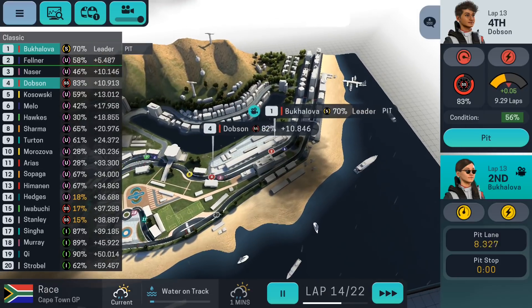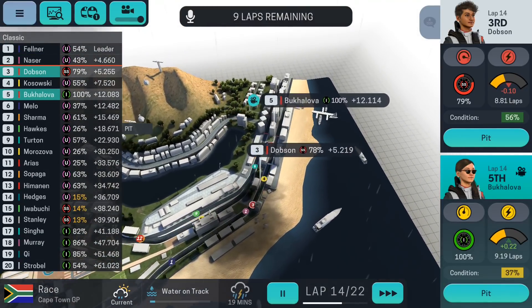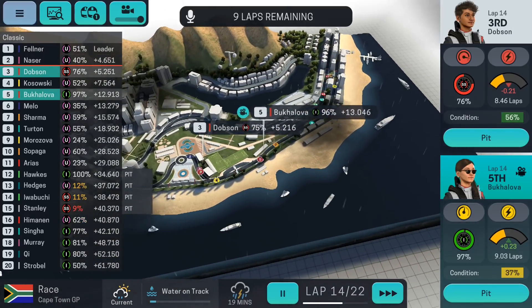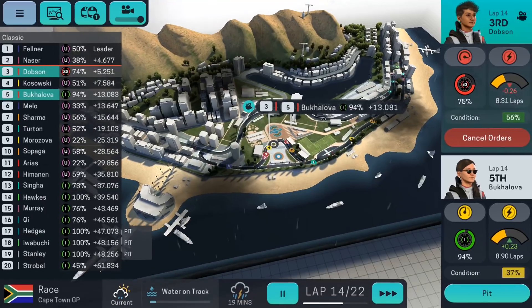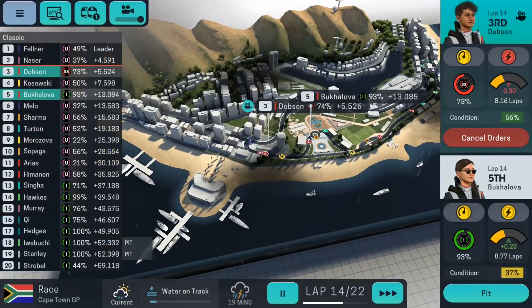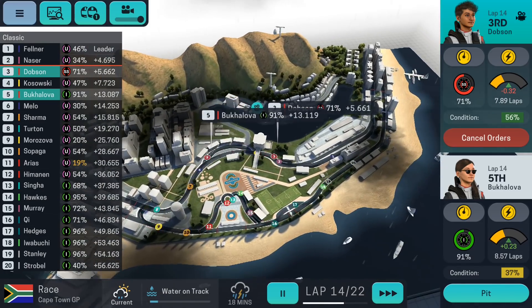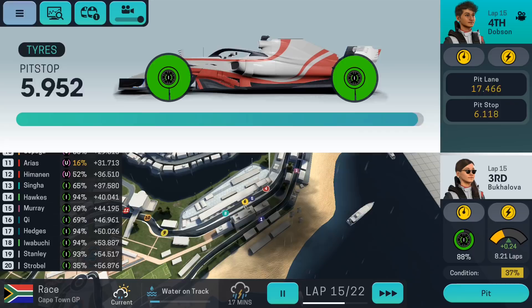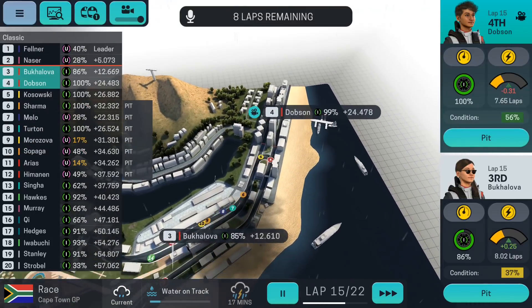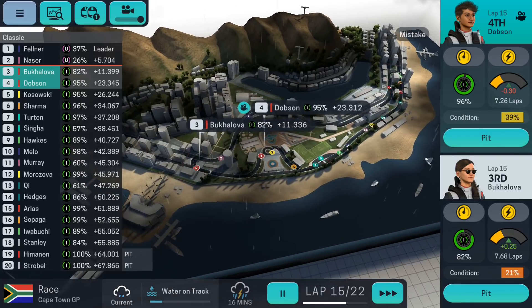I'm going to put Baklova in now and get Dobson to do another lap — intermediate tires straight away. Good job. Dobson is going to pit this lap and put the intermediate tires on. The pit lane is quite short here, which definitely helps. Some people are still not pitted, which is odd. Now we are first and second among the people that have pitted — that's important.